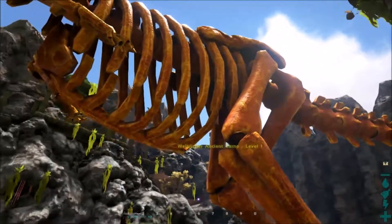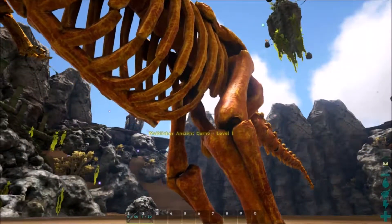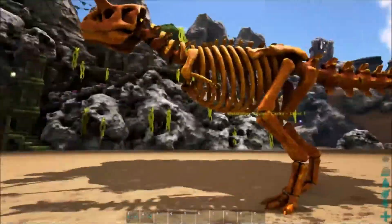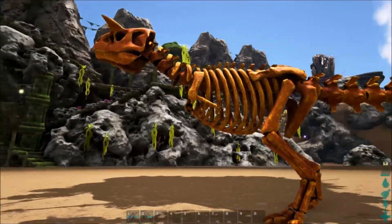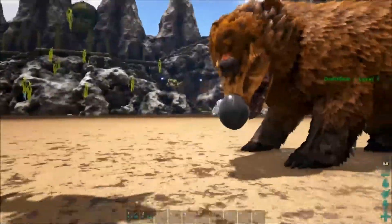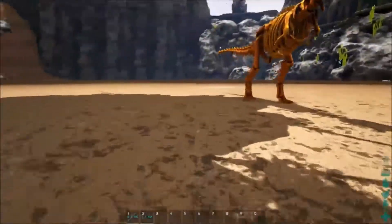Und hier haben wir auch schon unsere Kandidaten. Es sind nämlich einmal der Ace and Kano. Der sieht so aus, es ist halt irgendwie sowas wie ein Alpha-Skelett-Kano. Und dann haben wir hier noch unsere zwei Dodo-Typen. Die hätte ich eigentlich auch beim Dodo Battle mit reinnehmen können, aber ich wusste halt da noch nicht, dass es die gab.